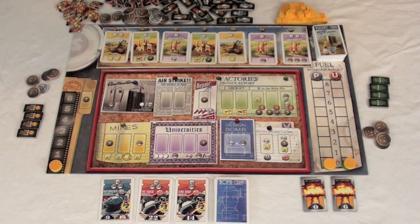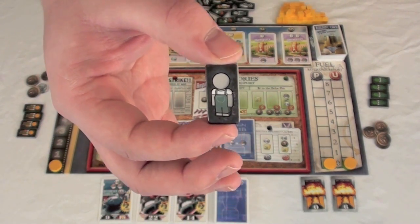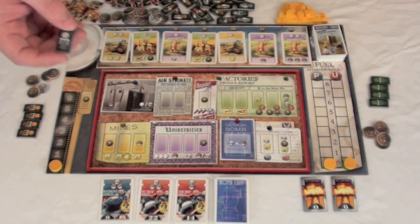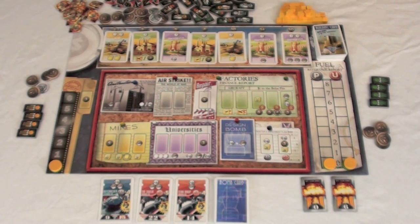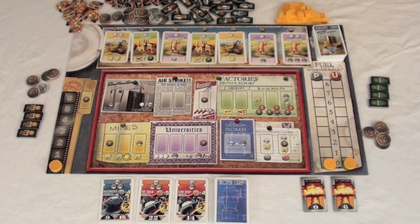There are also generic workers that are not player-colored. You can earn these for special actions, but they're only temporary. On a player's turn, they only do one of two things: place workers or retrieve workers. Placing workers involves putting a worker out onto the board and then placing a worker on any of your buildings that you've built.